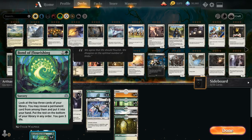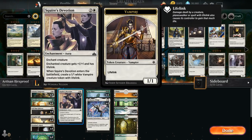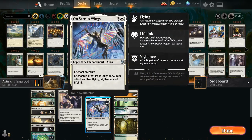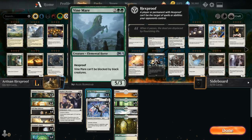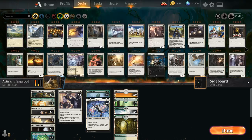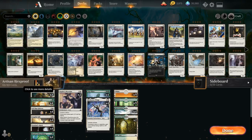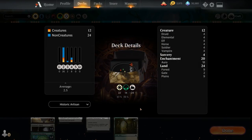We also have Bond of Flourishing for consistency, Squire's Devotion for lifelink, and the most important aura, On Serra's Wings, giving +1/+1, flying, vigilance, and lifelink — though it makes the creature legendary and can only have one in play at a time. Combining Vine Mare with On Serra's Wings is very hard to deal with. The mana base has nine plains, nine forests, four Blossoming Sands, and two Selesnya Guildgates. Now let's jump into a game.